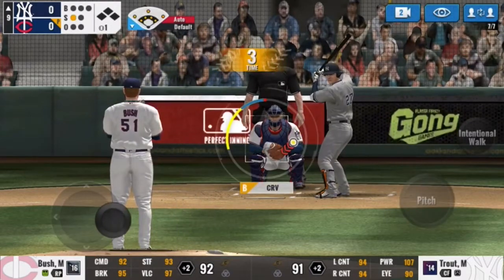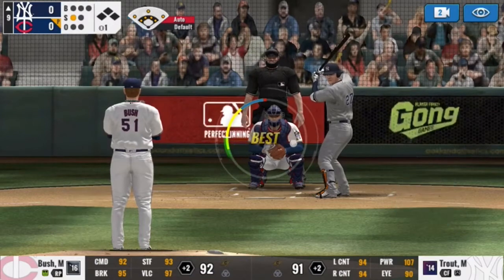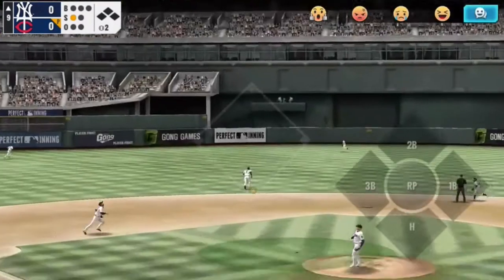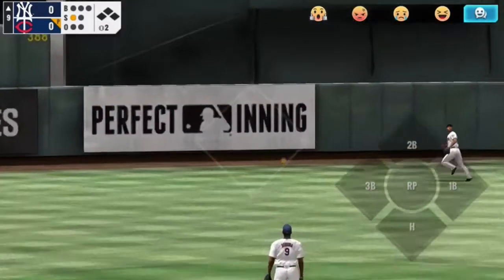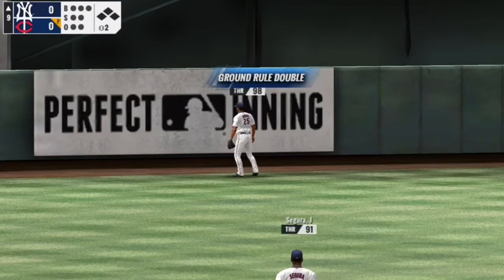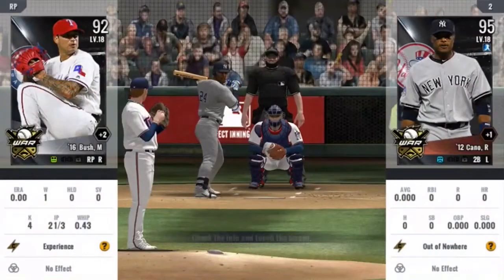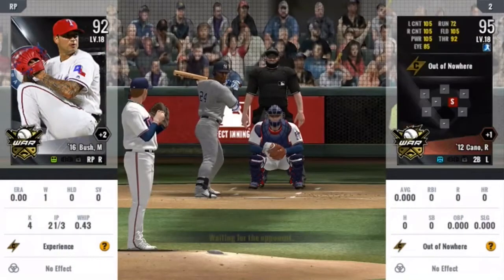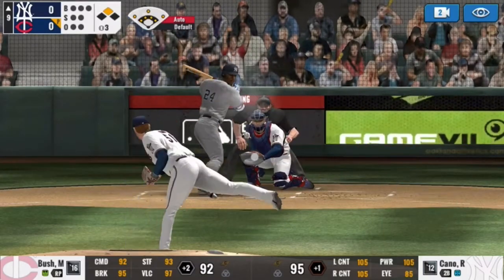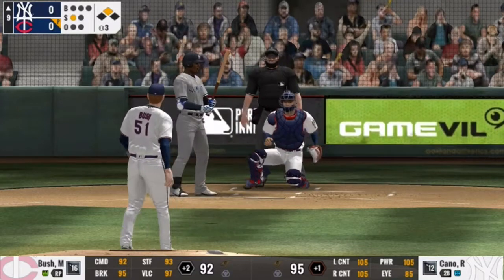Anyways, I brought Matt Bush into the game — saves my fireball reliever, 97 velocity, so certainly nothing crazy fast. Whoa. Oh. Buxton gets all the way there, but they give him a ground rule double. I don't agree with the logic, but I will say I do believe that he did earn the double fair and square.